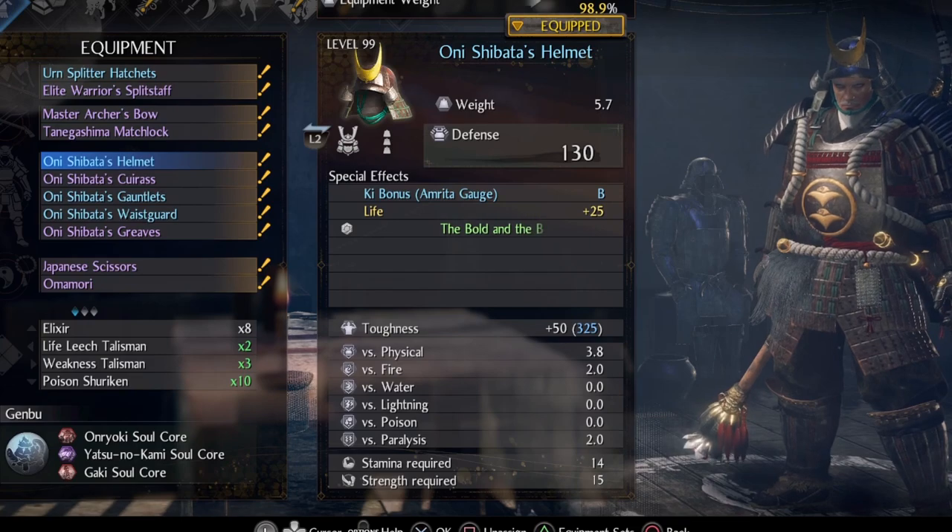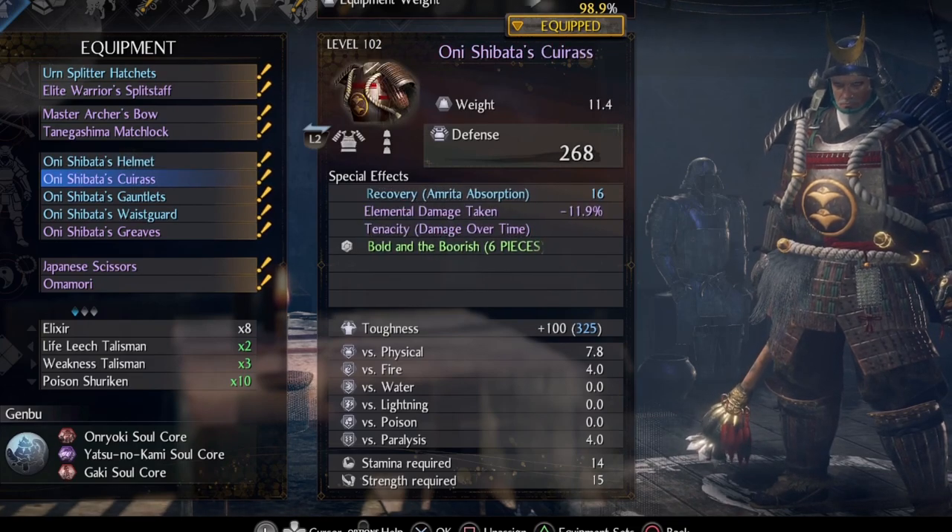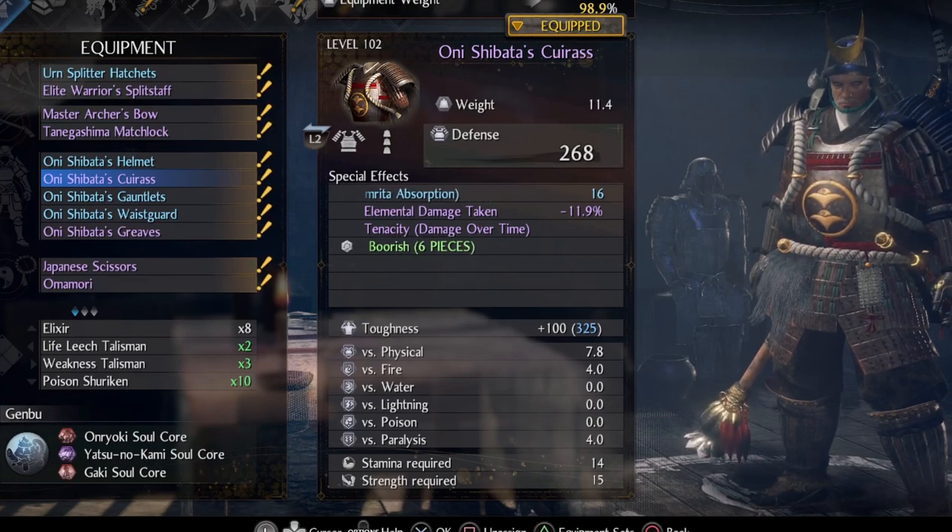On armor pieces, the most important bonuses come from the chest piece: life recovery through Amrita absorption and elemental damage taken reduction. Try to get attack bonus on gloves too.